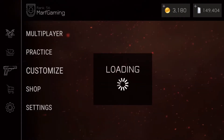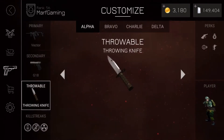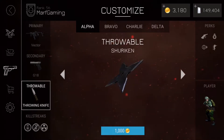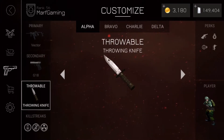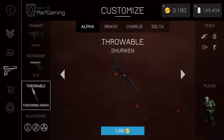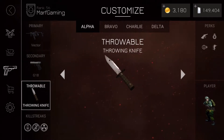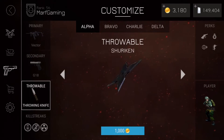Two new things have been added in terms of weapons. If I go into the customized menu here, first off I want to show you guys the shuriken. It acts pretty similarly to the throwing knife — I think it acts the same as the throwing knife. It's actually really cool. Unfortunately, I don't think it should have been 1000 gold. I think maybe for the throwing knife it should be like an add-on — if you buy it for maybe 50 or 100 gold, maybe it should have been like a different skin. But it's still nice to see this added.